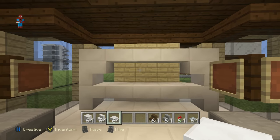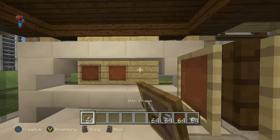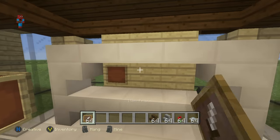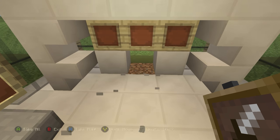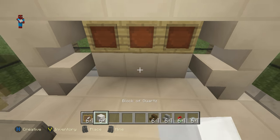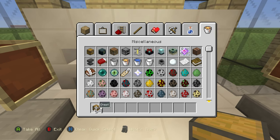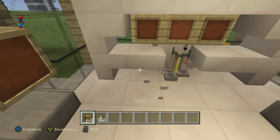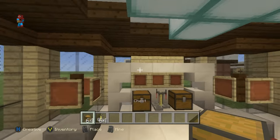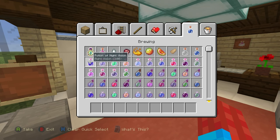Then it's just a matter of placing some item frames in the center. If you don't want a shelving unit, you could very easily place chests in between the shelves, and put a brewing stand in between if you want something that looks ever so slightly different — maybe for a more packed-out look.